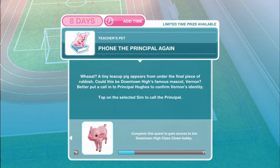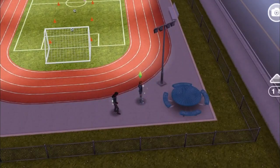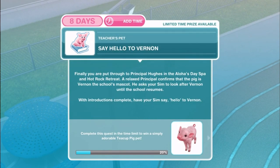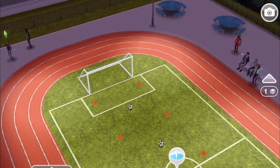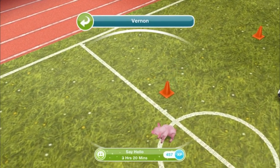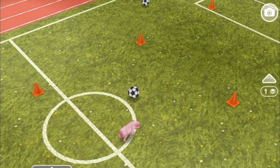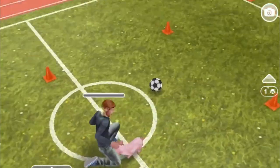As soon as the last Sim finishes the last clean-up task, the entire task will finish, and the next task will be: Phone the principal again. A tiny teacup pig appears from under the final piece of rubbish! Could this be Downtown High's famous mascot Vernon? Better put a call in to Principal Hughes to confirm Vernon's identity. Call the principal again — this time for one hour and forty minutes. Say hello to Vernon. You are put through to Principal Hughes in the Aloha's Day Spa and Hot Rock Retreat, who confirms the pig is Vernon the school's mascot and asks your Sim to look after Vernon until school resumes.